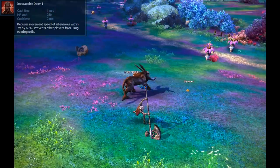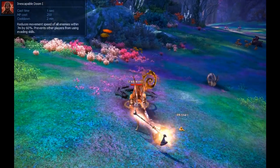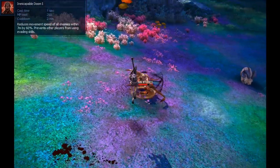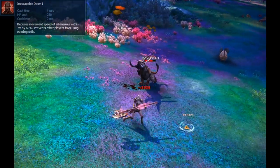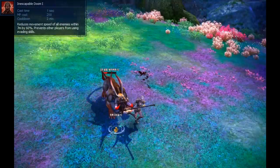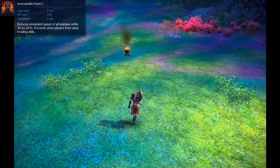The last skill I'll cover in this guide is called Inescapable Doom. It's a wide AoE super slow around the player that prevents other nearby players from using any evasive spells, meaning once they are hit by this, they ain't going anywhere. This is the skill you will use in PvP to set yourself up for a kill. It has next to no uses in PvE, but with this you can guarantee a hit on your hardest hitting skills. Be careful when using this though, as it is a very long cooldown.